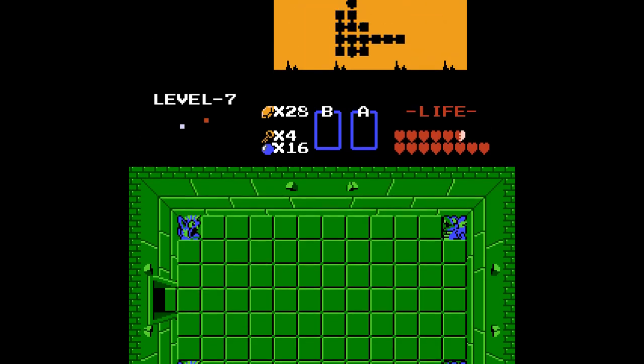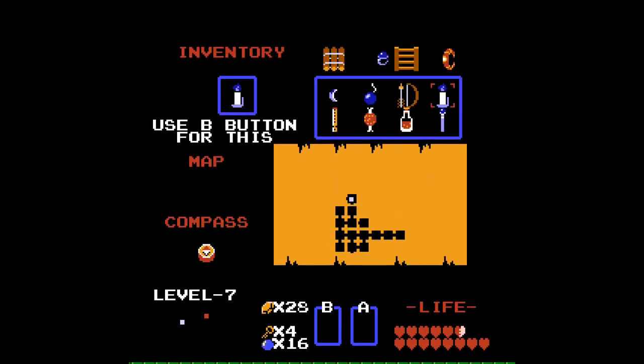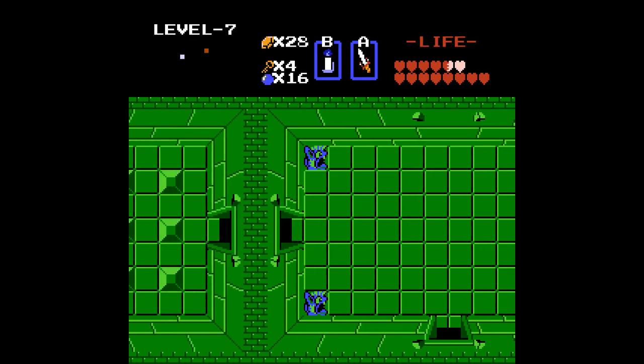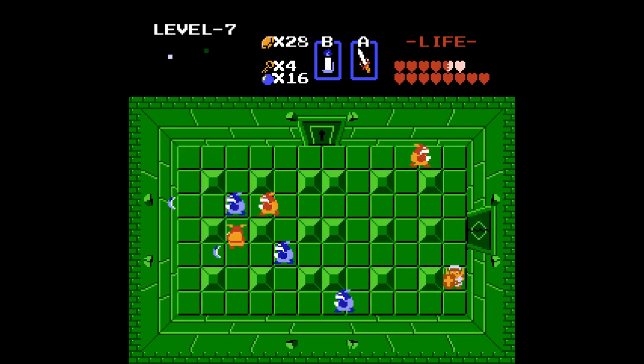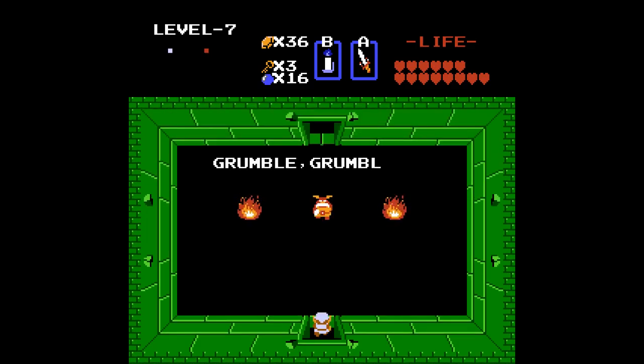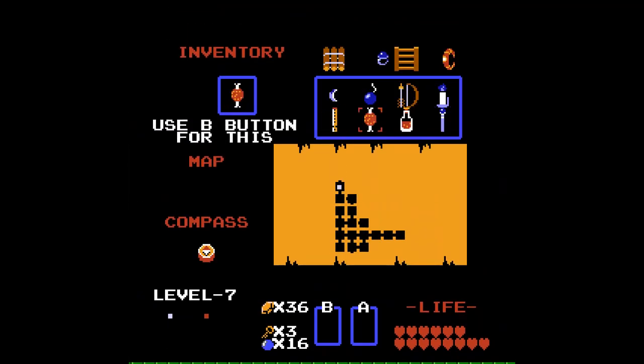If you blow the door up to the right, you can get a key — it's an extra key, but we don't need that so we're gonna skip it. We don't have to fight this bad guy. I ran right into him so I'm gonna need to kill them. We don't have to kill these guys because we can just use a key. Now we're gonna go up — grumble grumble. He will not let you pass, which is why we bought the bait.